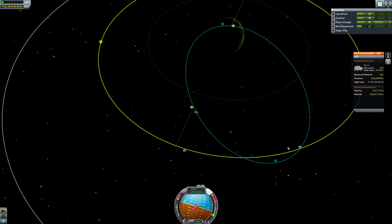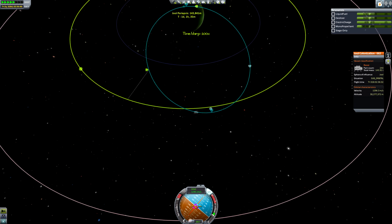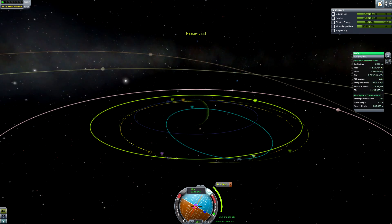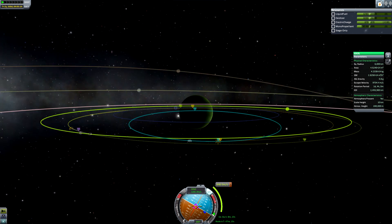At least now we've slowed down into the Jool system, and we can time warp to our inclination node, which is the point at which we would cross over the equatorial orbit of Val. We had an inclination difference, and then we cancelled it, so that we have a better chance of actually encountering Val at some point in this video.